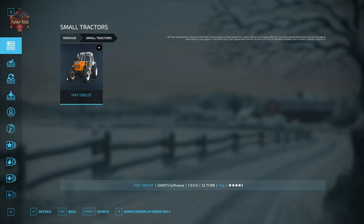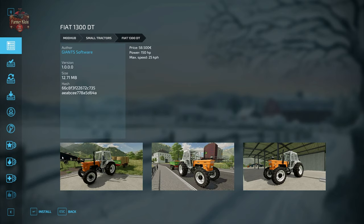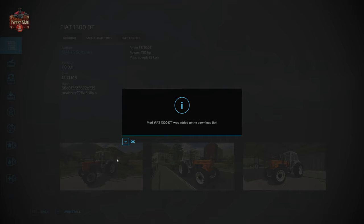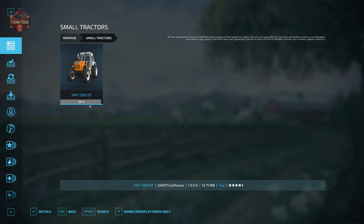If you go to 'Small Tractors,' there's a Fiat 1300 DT. Selecting it shows information about the mod — how big it is, what version it is, who made it, descriptive information, price, power, and speed. We can click 'install' and it gets added to our download list. You can see it downloading and now it's at 100 percent.